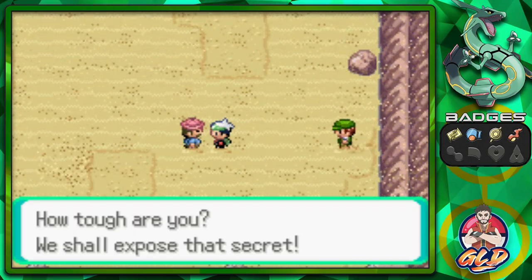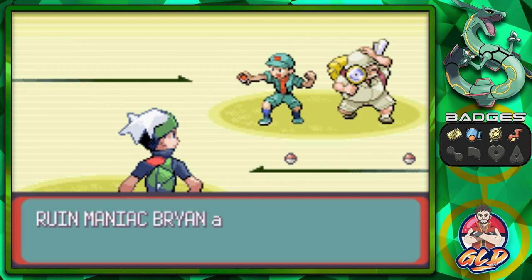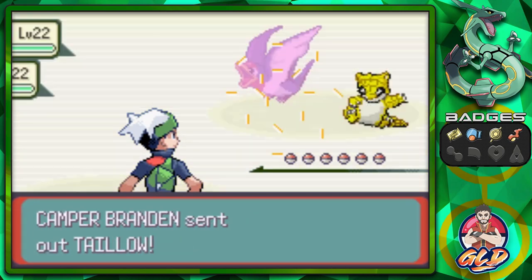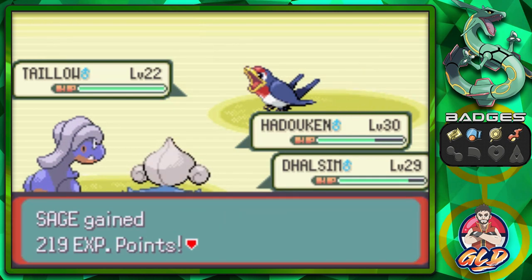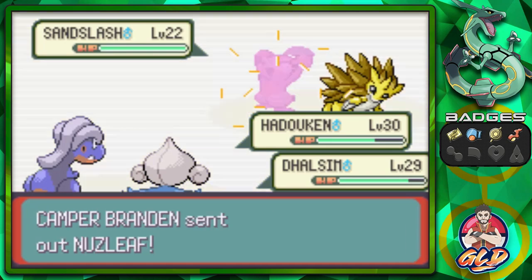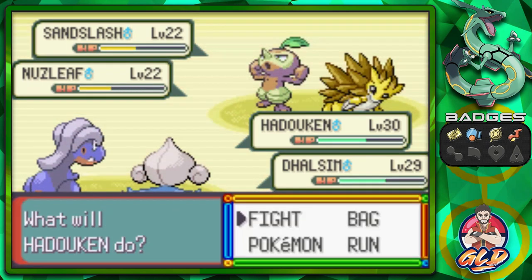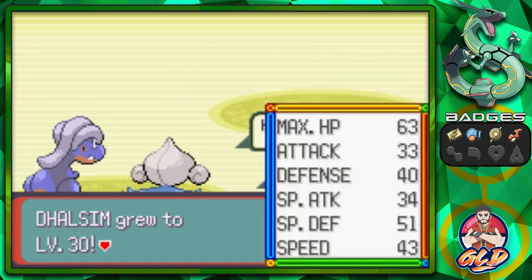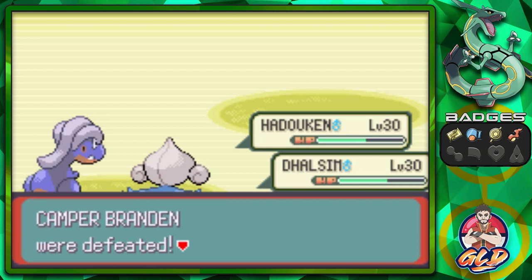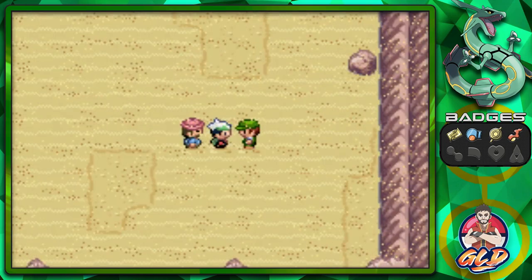Here we go — Ruins Maniac Brian and Camper Braden both want to battle. Going straight in with Hidden Power — it appears to be effective against Ground type Pokemon. Let's use Ember for this one, and Hidden Power again. These guys are fighting well together. Dulcim grows to level 30 — the first level it's grown in this version. Hadouken is still growing too.